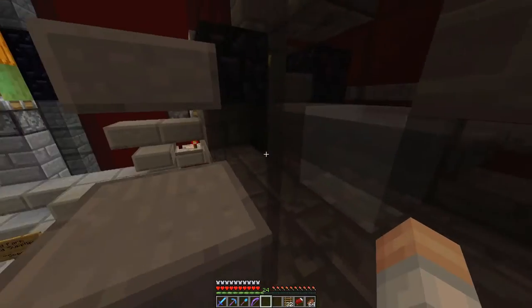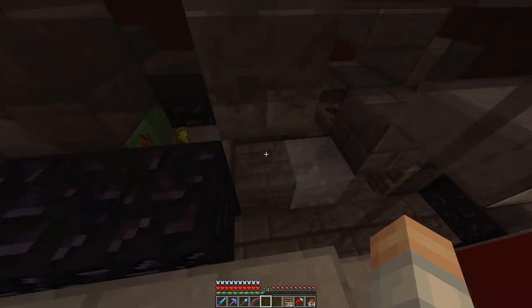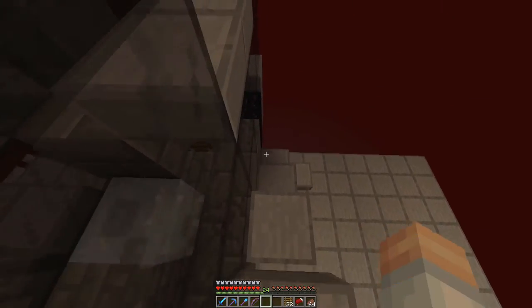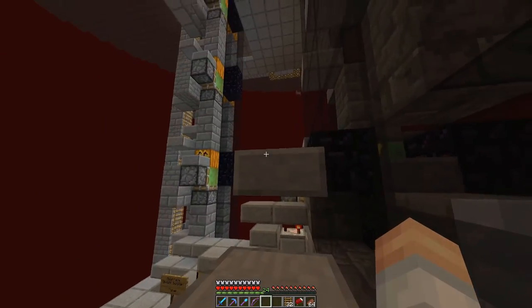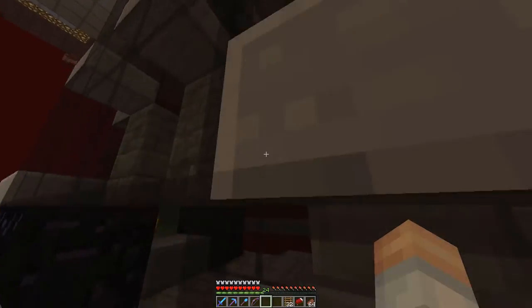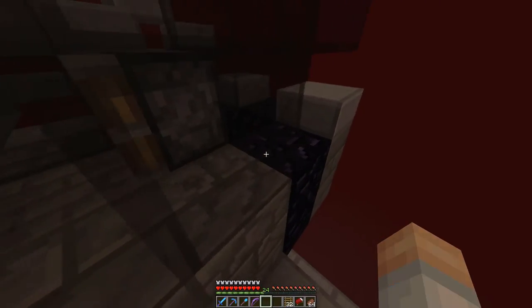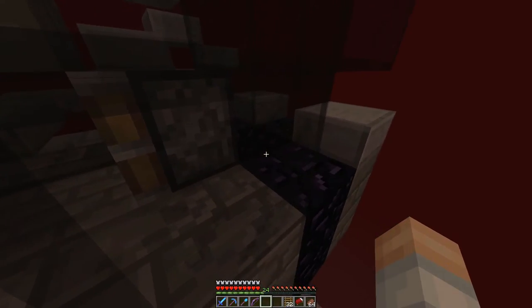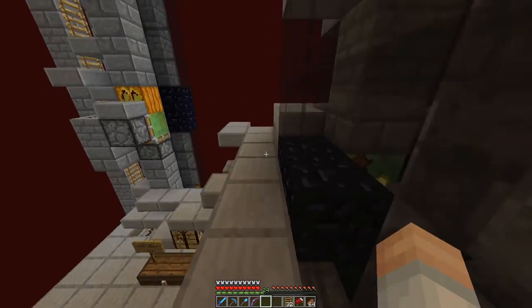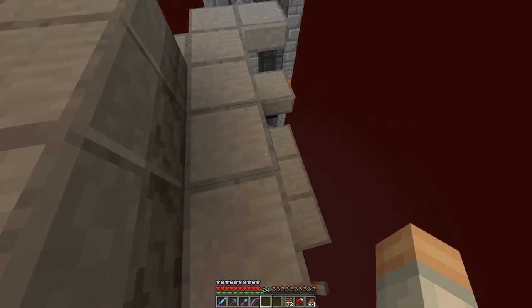What happens is we've got this slime block right here that launches items and XP over into this area. You're not going to see any XP because we're not generating any right now — that would mean Pigmen spawning, and I don't want that. The items go into an item elevator in the middle, and then all the XP drops down over here. This piston used to pull all of the XP into the XP elevator, and that no longer works.